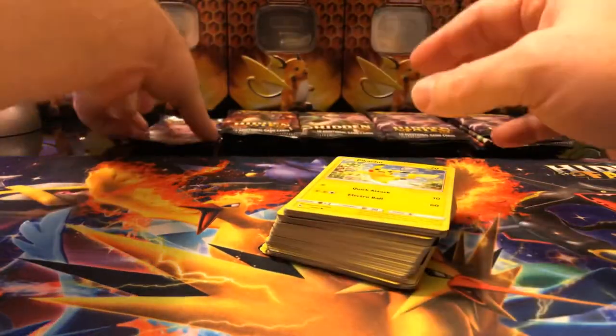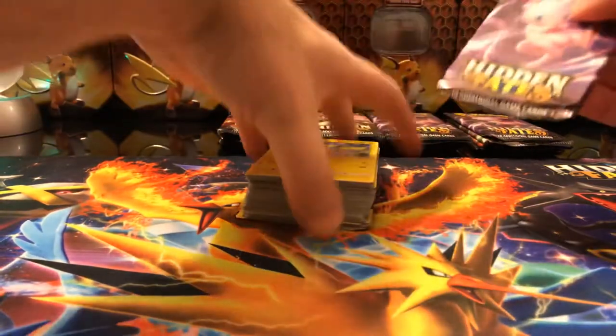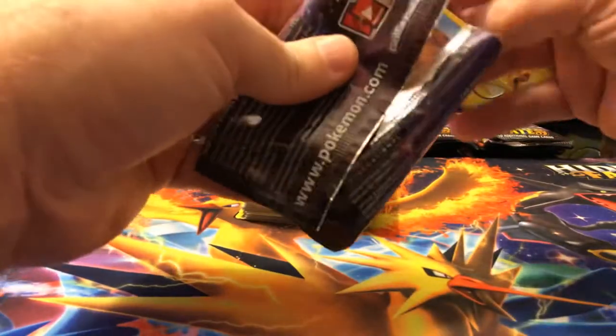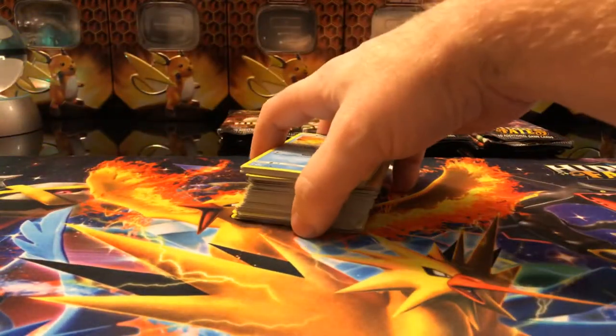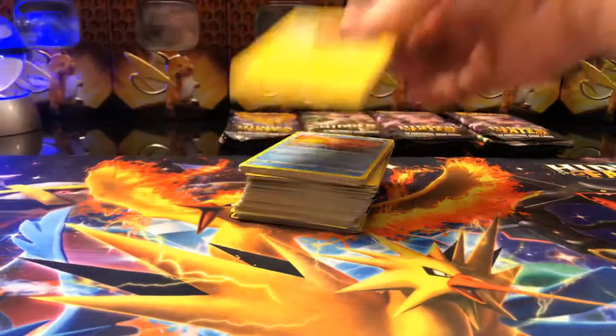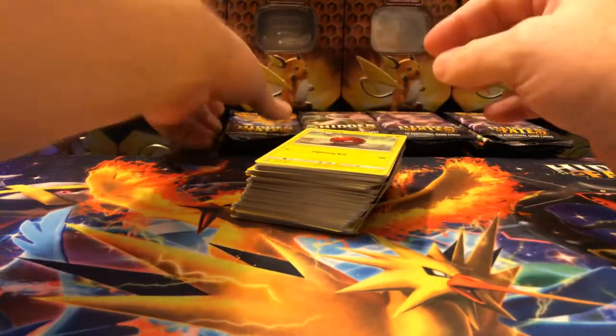We did pull Tapu Lele and Magneton, who were two of the ones we were missing from the 800 or so packs done so far of Hidden Fates — that was really cool. I'll do a recap of the full Raichu openings at the end of this, all three, so we can see about what you can expect from 18 tins. I got these for $9.99 each on Black Friday, or realistically Thanksgiving Day.